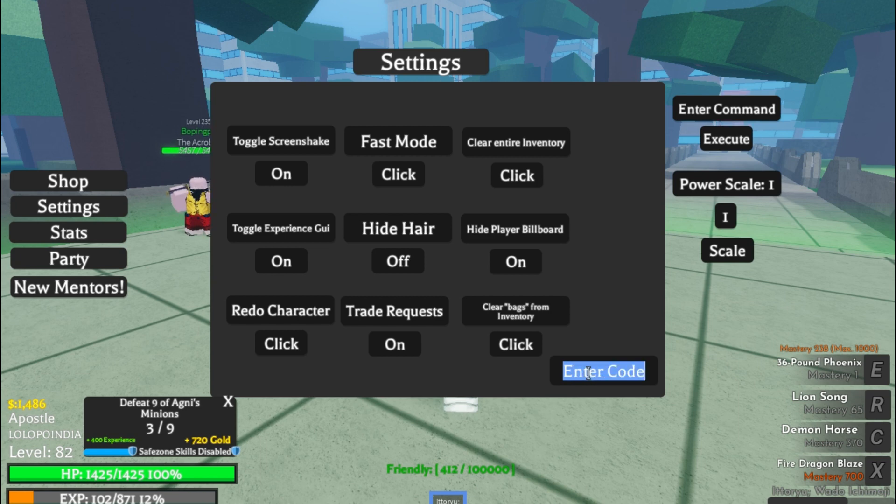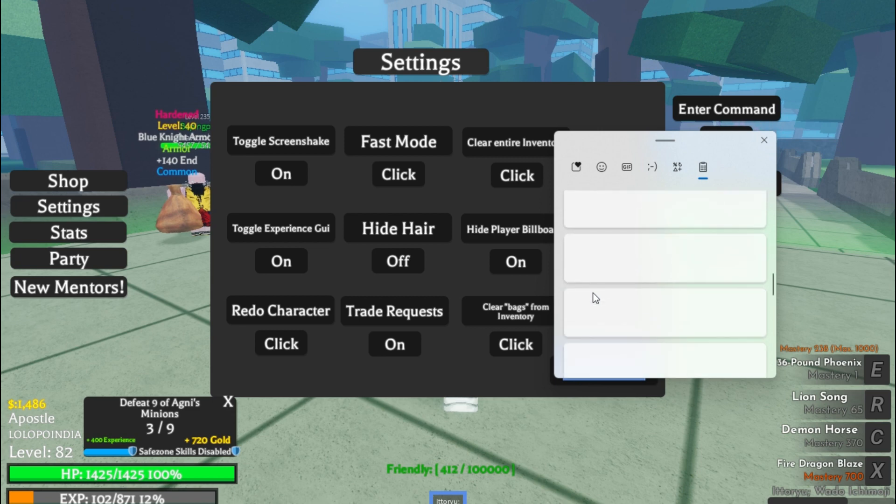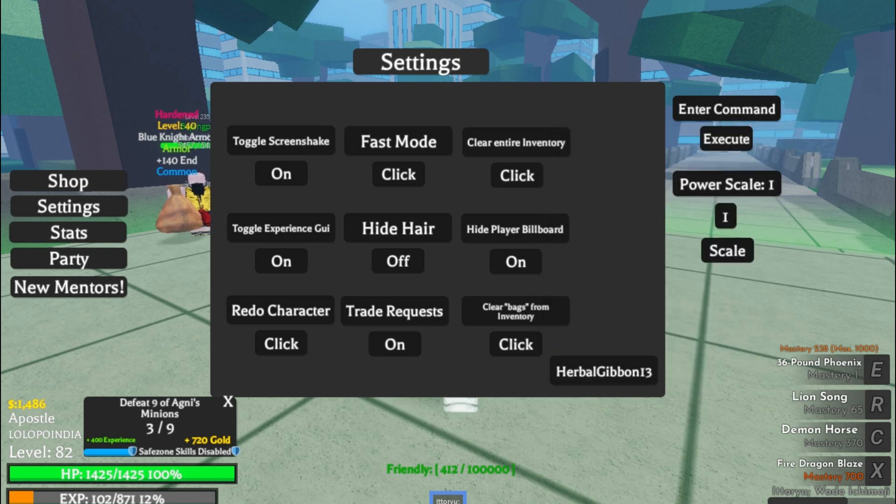If you are new, you can use these codes because they are working. The next code is 'herbal gibbon 13' — you can use this code also.